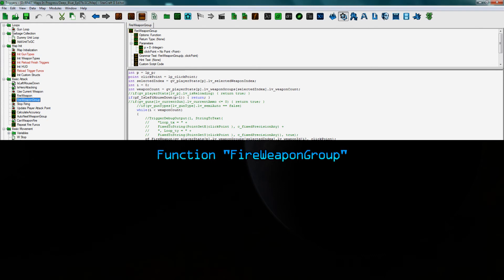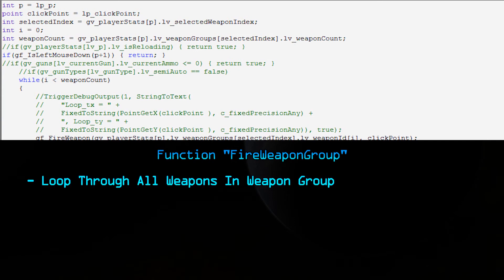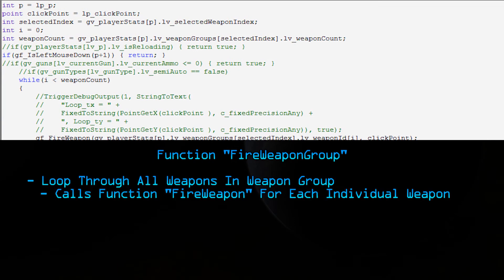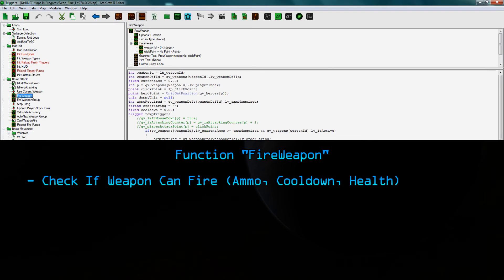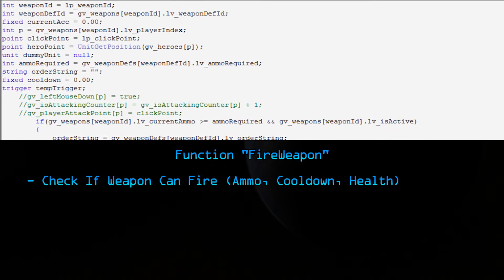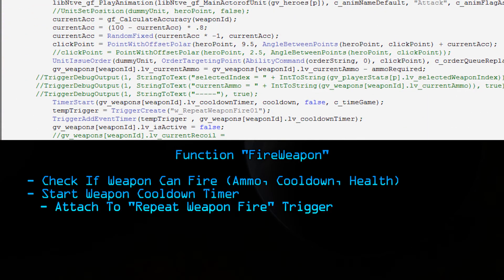Now we'll look inside the FireWeaponGroup function. It should be fairly obvious what this does — it fires all the weapons in the group. It loops through all the weapons in the group and calls the FireWeapon function for each individual weapon. As for the FireWeapon function, this checks if the weapon can fire: it checks the ammo, cooldown, and whether it's damaged. If it's good to go, it fires. When the weapon fires, it starts the cooldown timer, and this timer is attached to the RepeatWeaponFire trigger. The cooldown depends on the weapon — lasers are 5 seconds, machine guns are just a few milliseconds.